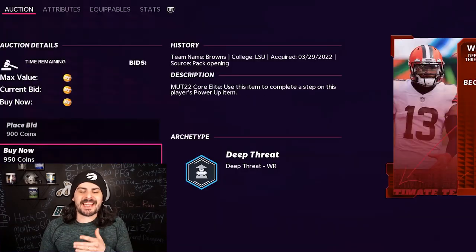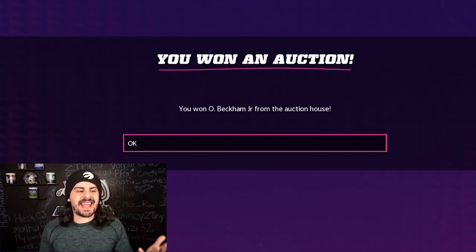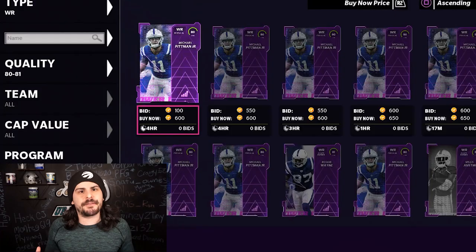As we go through this, I'm going to try to find as many 80s to 82s for under 1,000 coins as I can, or at least close enough to it. My focus was to grab as many 80 to 84 overall players so I can start building the team of the week, week 18 set.